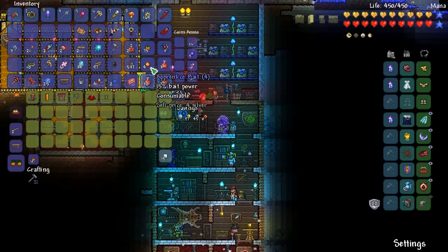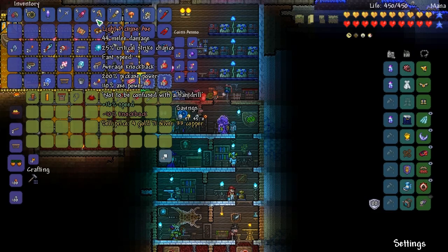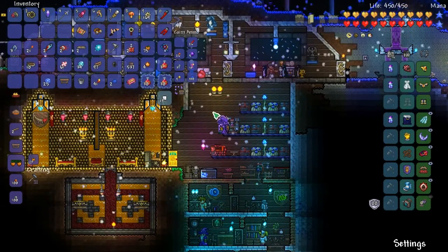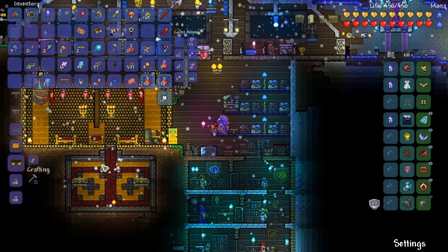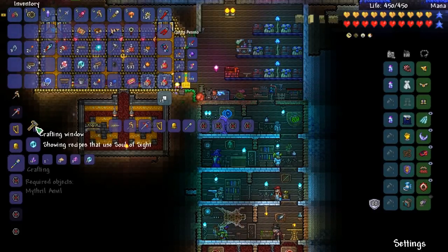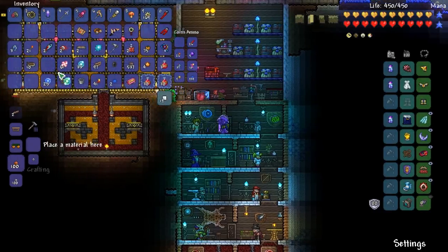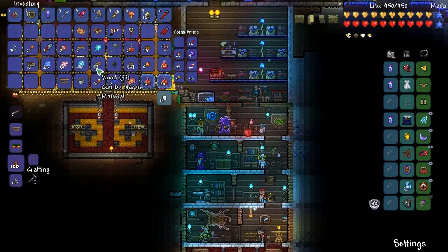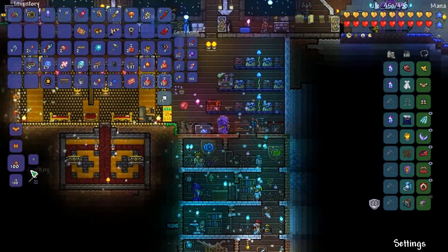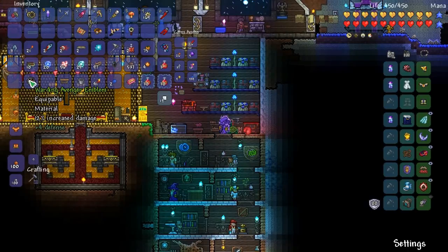We're going to sell some stuff to the Goblin Tinkerer here — can sell all of these to him. This thing is an axe and a pickaxe but I'm going to sell that Pwnhammer. Do we have Hallowed Bars? Do we still have Souls of Sight? We do. Is there any other use for Souls of Sight for me as a melee character? Actually, there is one thing — the Avenger Emblem. We can make it — you don't even need the specific emblem, you can use this one. We're going to make the Avenger Emblem. Boom — Warding! No way.